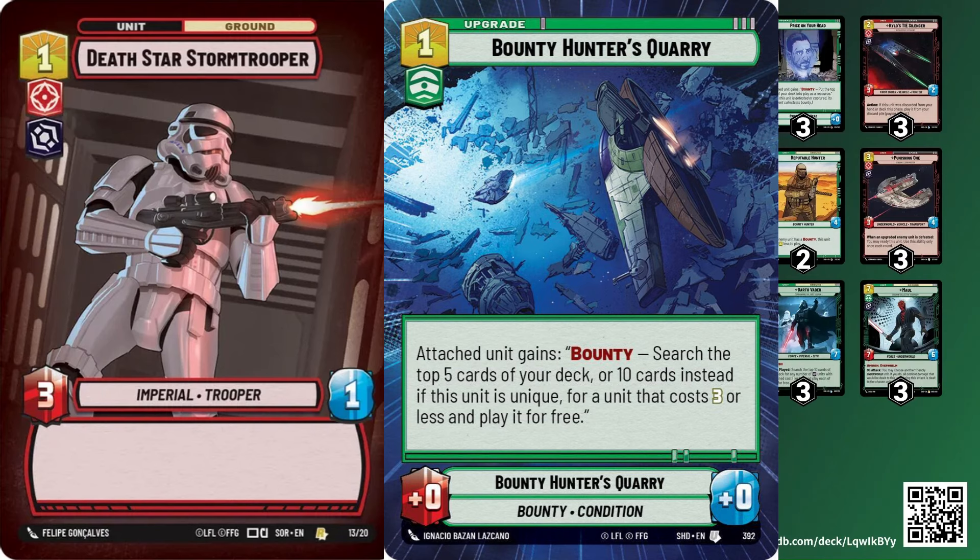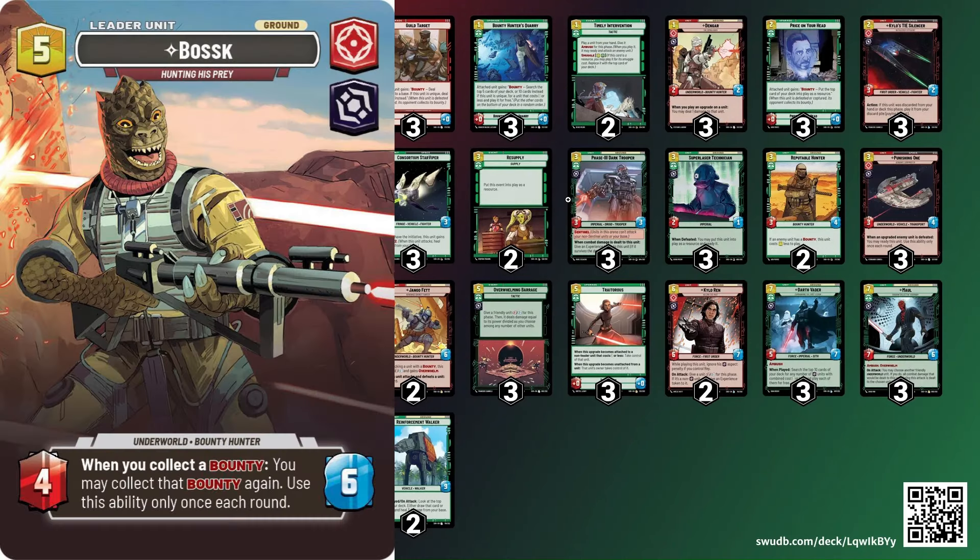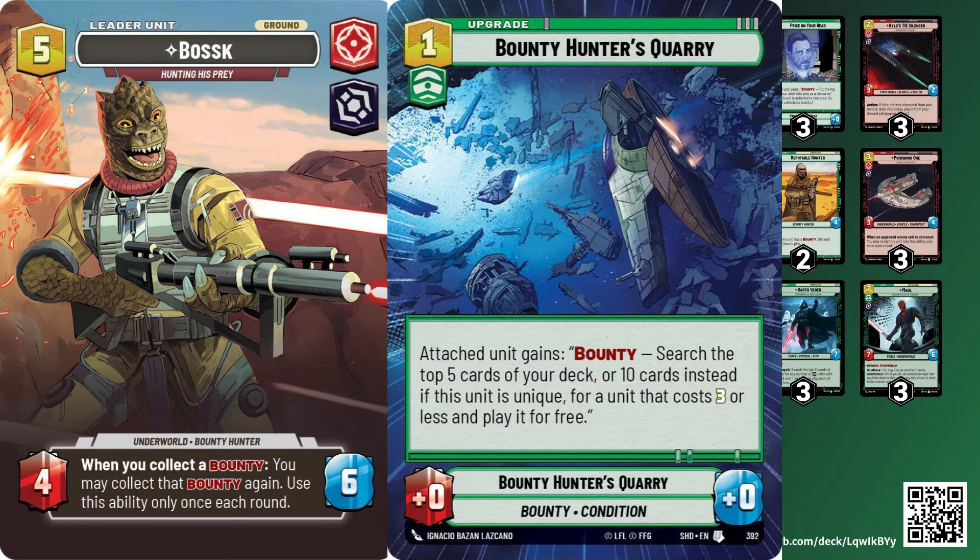Bounty Hunter's Quarry is the reason you play this deck — it's the card that is crazy good. The fact that you can do that on turn one is really powerful. And of course, when Boss has flipped over — which happens pretty early — it's a pretty beefy leader at four-six on five resources, which is not bad. Getting those bounties twice on its flip turn is crazy good. If you can get a Bounty Hunter's Quarry twice, that pretty much just takes the cake and puts the game very far in your favor.